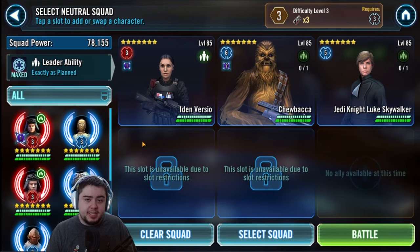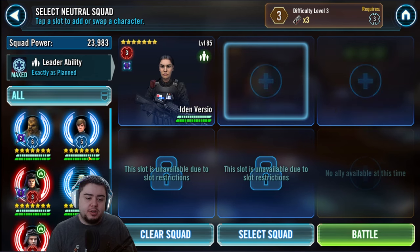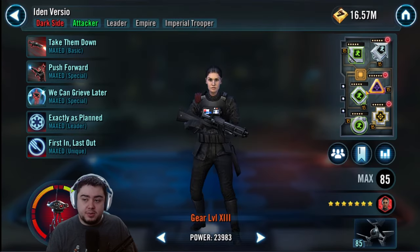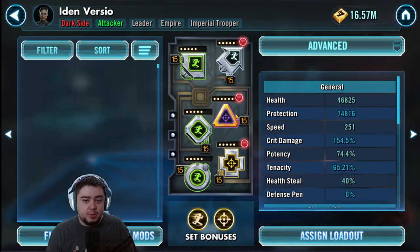The reason we're doing that is because we want people that can stack evasion and that can utilize evasion. One of the very basic pairings is Iden Versio and C-3PO. For remodding, there's a really easy way to remod these characters to get them to the place that you want them to be. Instead of modding everything individually, we're going to make a mod loadout.